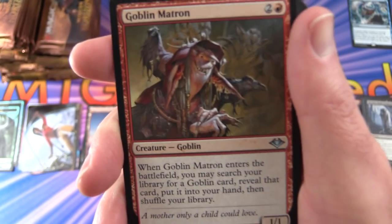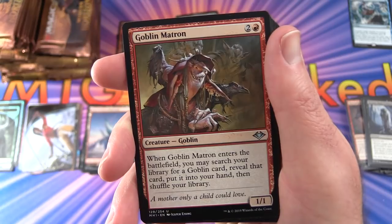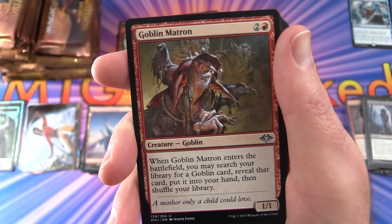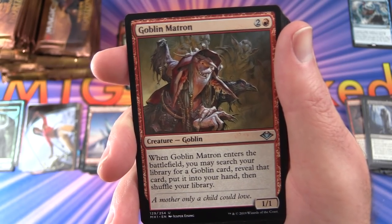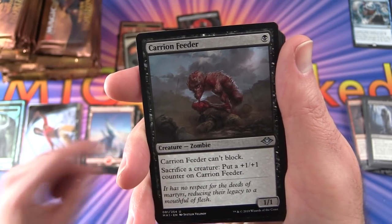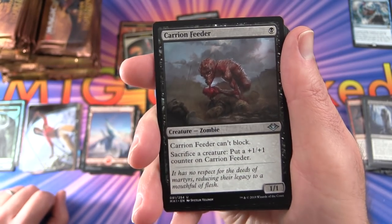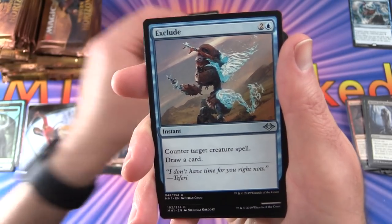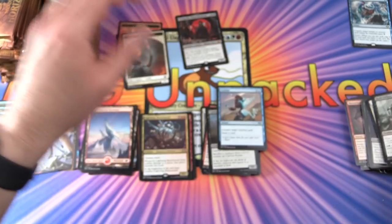Also in pack 6: Goblin Matron — creature, Goblin, 1/1 for 3. When it enters the battlefield, you may search your library for a Goblin card, reveal it, put it into your hand, and shuffle. Goblins and Slivers are what we're also on the lookout for. Also got Carrion Feeder and Exclude.